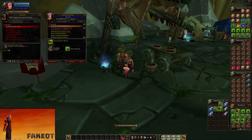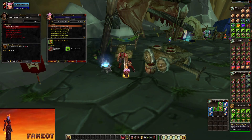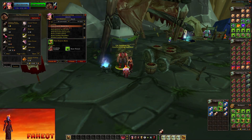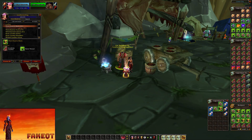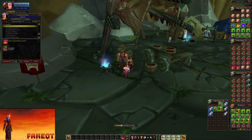At level 325 you will have to visit the vendor right next to the trainer. This guy offers a recipe where you can craft Heavy Knothide Leather. Learn the recipe and then you will have to craft 90 Heavy Knothide Leather. The reason we craft these even though they turn grey is because you are going to need all of them for later crafts.